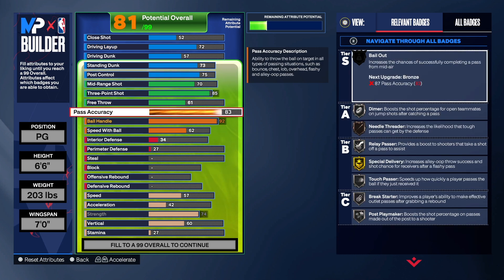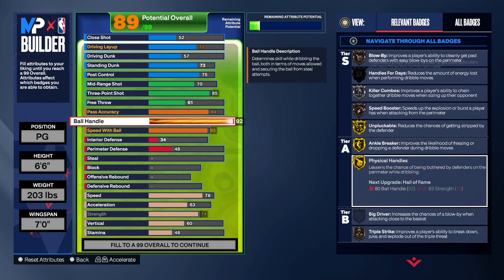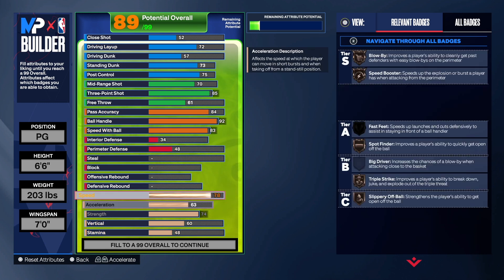I wanted an 84 passing because I really wanted this build to be a good passer. When the game came out I wasn't sure if 84 passing would be good, but from playing I can see it's really solid — it'll get the job done. For speed with ball, we take that to an 83. I like that combination of 83 speed with ball and 92 ball handle.